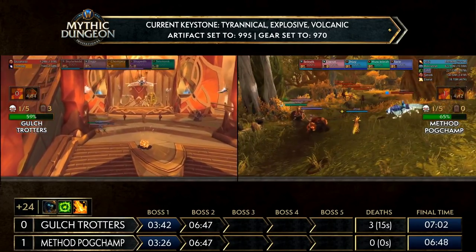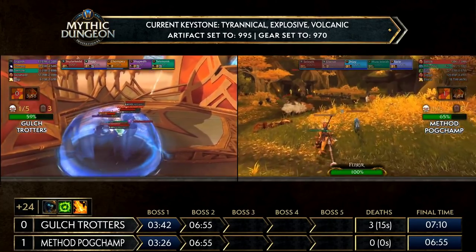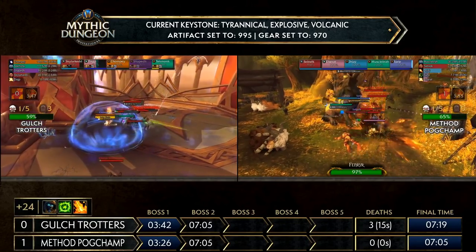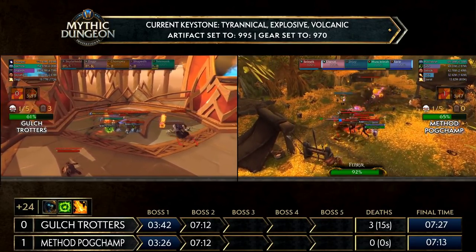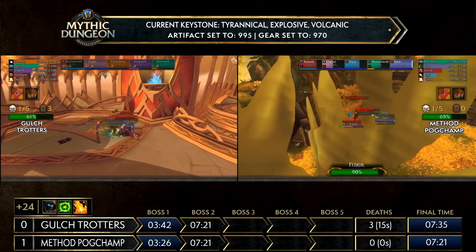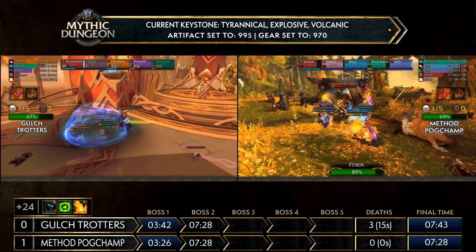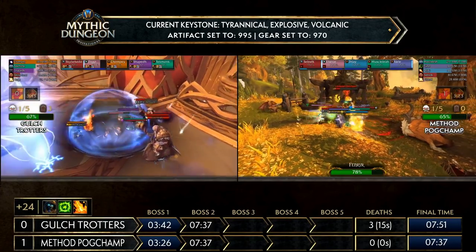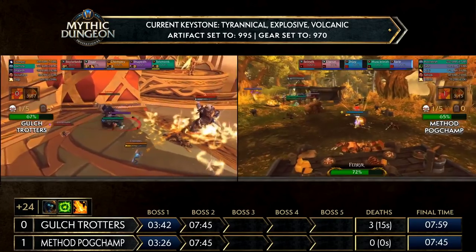Method Pogchamp will head to Fenrir first, waiting for their Bloodlust cooldown to come up so they have it available for Hyrja — one of the most, if not the most dangerous boss in this dungeon. Gall Strotters looks like they're going the opposite direction and will start with Hyrja first. They pull those shield maidens and the purifier with the mini boss — a pretty difficult pull because it spawns Explosives, and Explosives spawn more Explosives. The tank has to deal with leaves from the shield maidens, tanking the mini boss on top of Eye of the Storm casts. Method Pogchamp pulls a bit of trash with the falconers on top of phase one Fenrir.